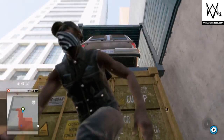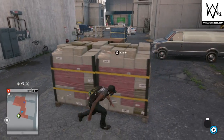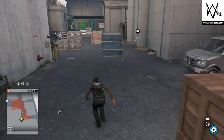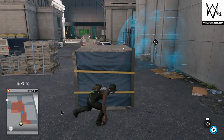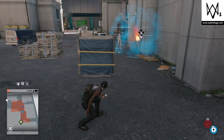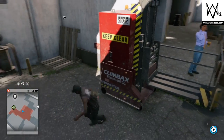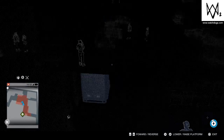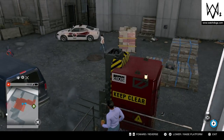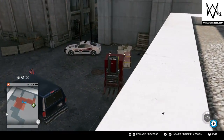Looks like there's a van in the way. Maybe we need to use something — do we have any forklifts around here we could use to move things? Let's distract this cop and hack this to make him get closer. So we've got this forklift — let's control it. We're probably going to have to use it to do something with that van, but we're still figuring out exactly what.